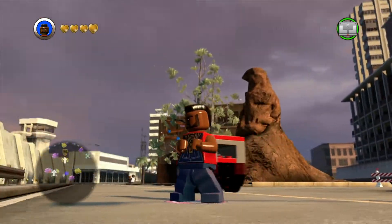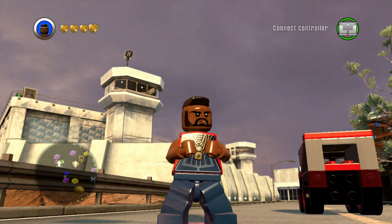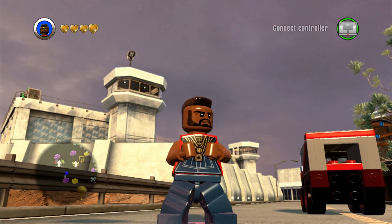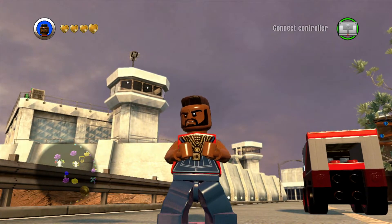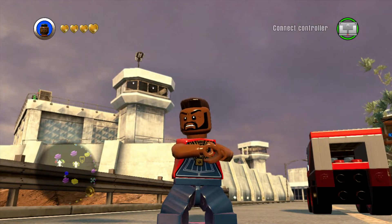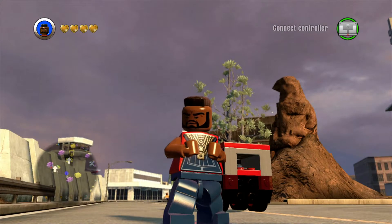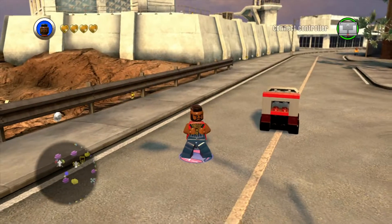I'm really impressed with what they did with B.A. Baracus. They actually gave him a lot of cool abilities that they don't normally give to characters who aren't superheroes. I'm impressed with what they did. If you hold X, he can target and he pulls out this gold-plated gun, which is pretty cool. He punches, of course. His slam attack is even unique — he belly flops onto the ground.